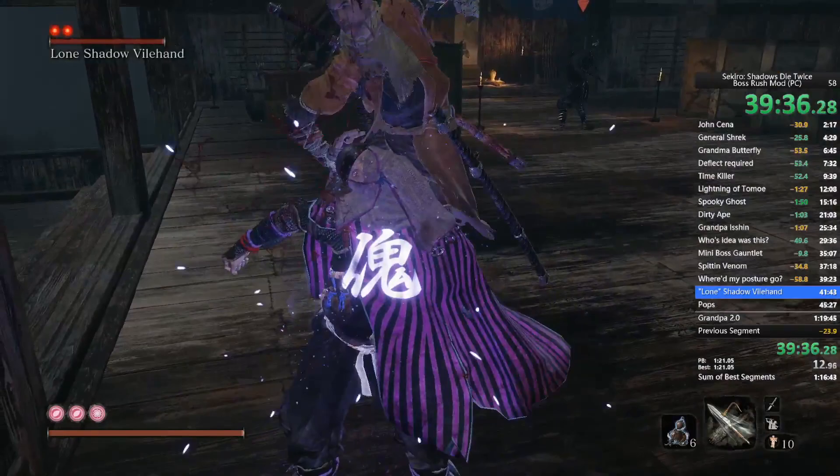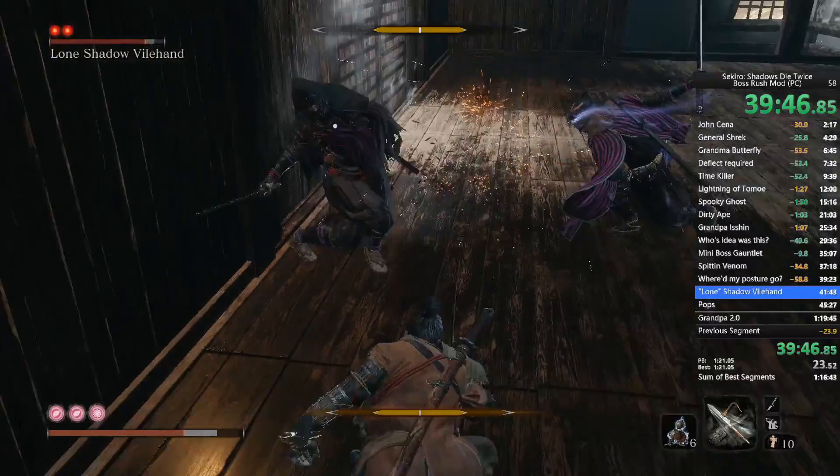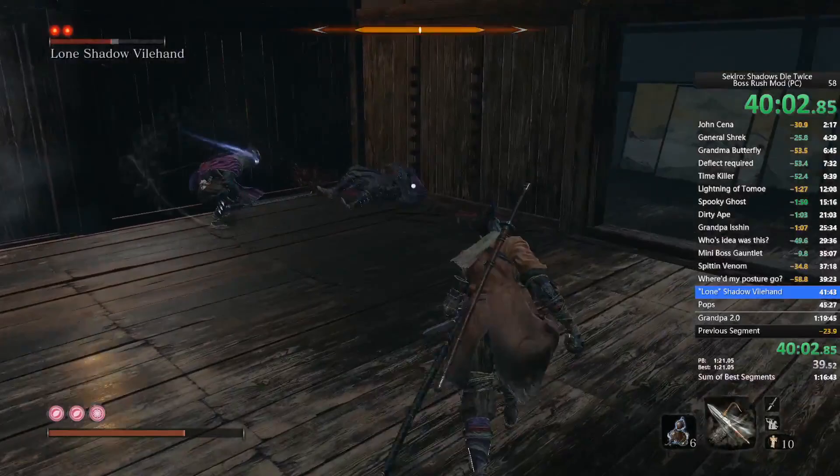This section went pretty well aside from the fact that I kept getting hit by my own teammate. I end up death-blowing the puppet — the one I turned into my puppet — which was really bad.